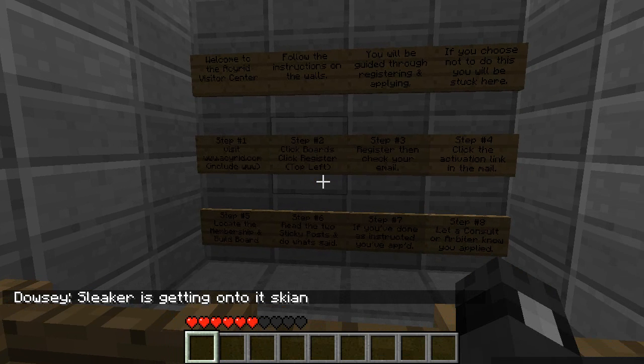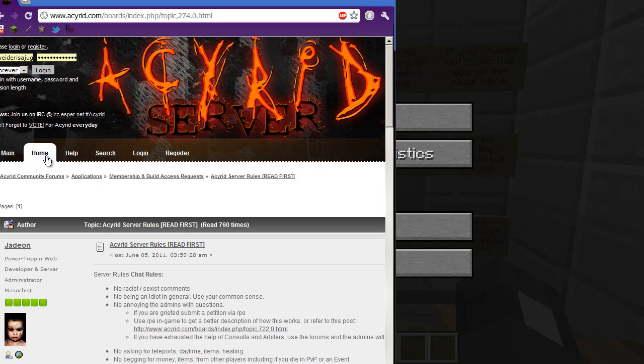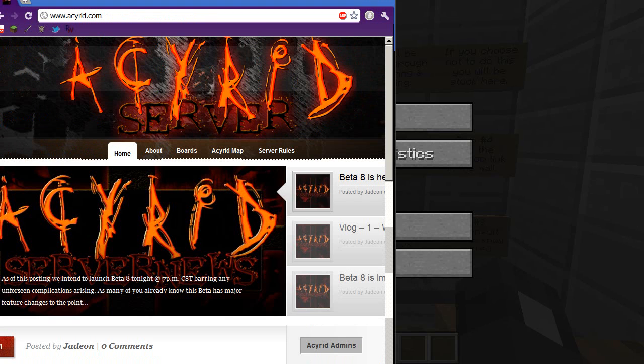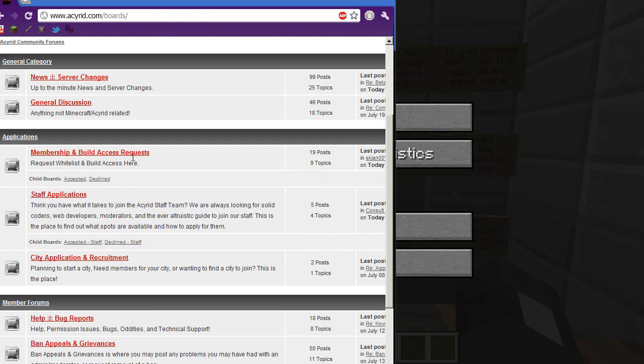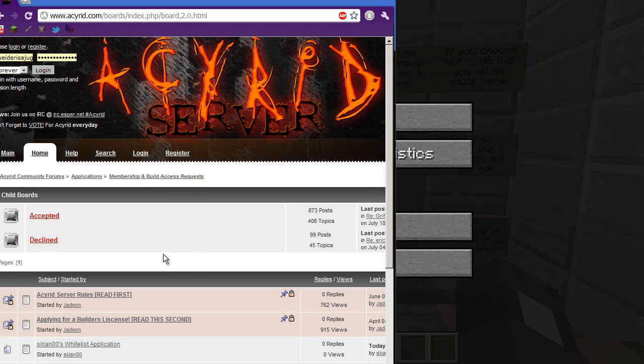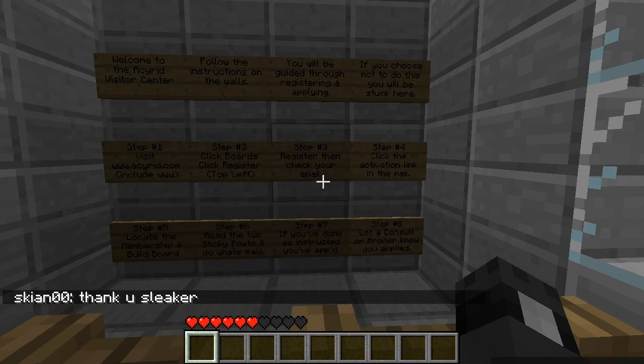Step two: click Boards, and then click Register in the top left — those are two different things. When you're at the home page, you have Boards right here, click that. Right here is Register, and right here is the membership application area. Step three: register and check your email, so just make an account on the site and click the activation link in the email.